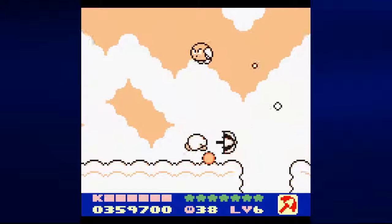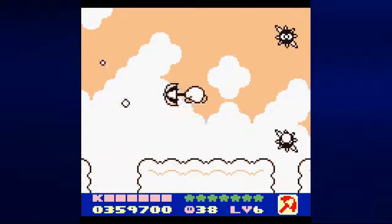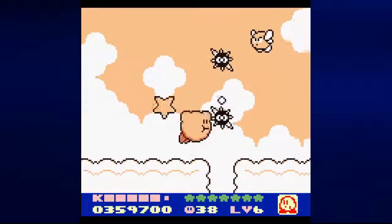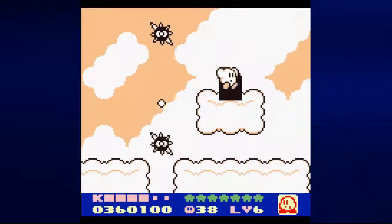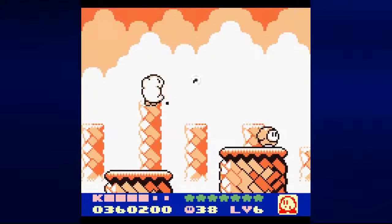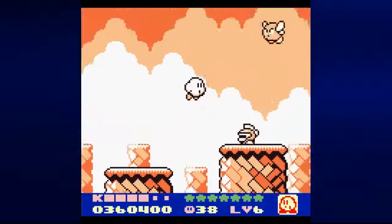Also, the only way to get that Maximum Tomato that the Poppy Brothers Jr. was bouncing on was to inhale him. Any other method of trying to get it will just make you lose the Maximum Tomato. Also, you've got to be pretty good at maneuvering yourself in order to get between those Gordos.